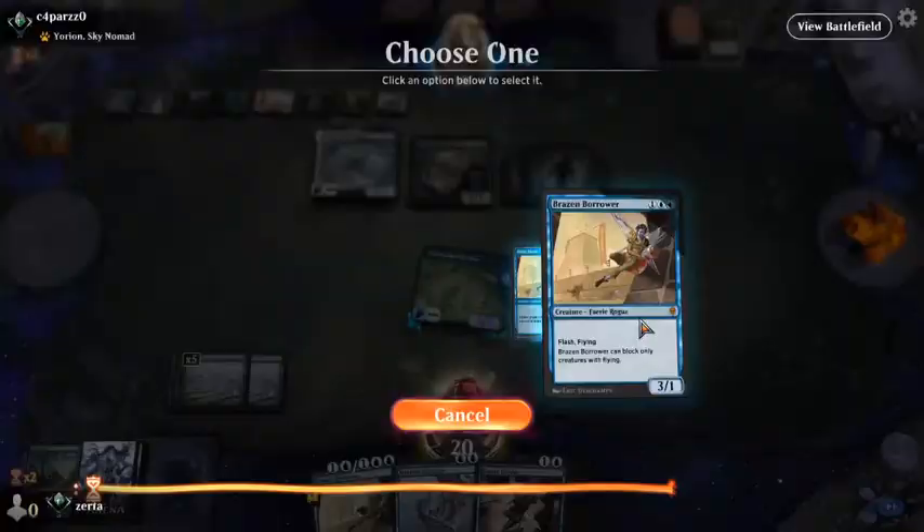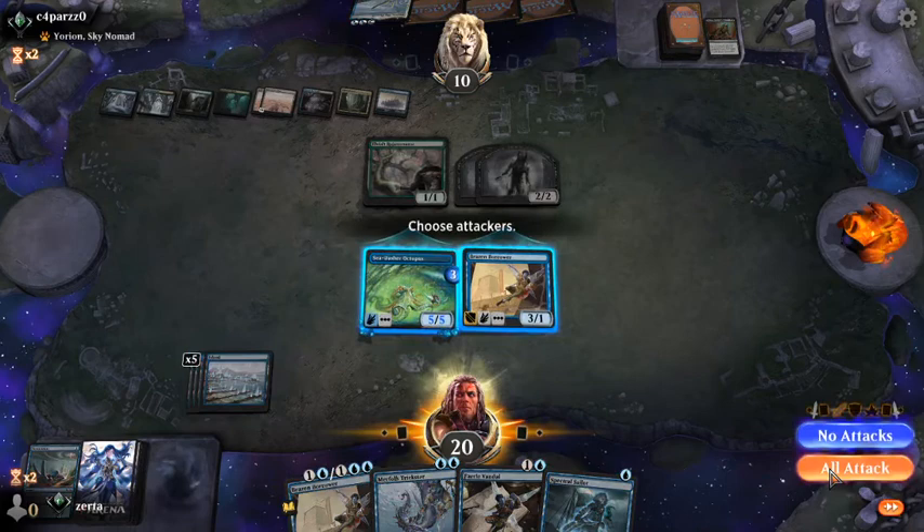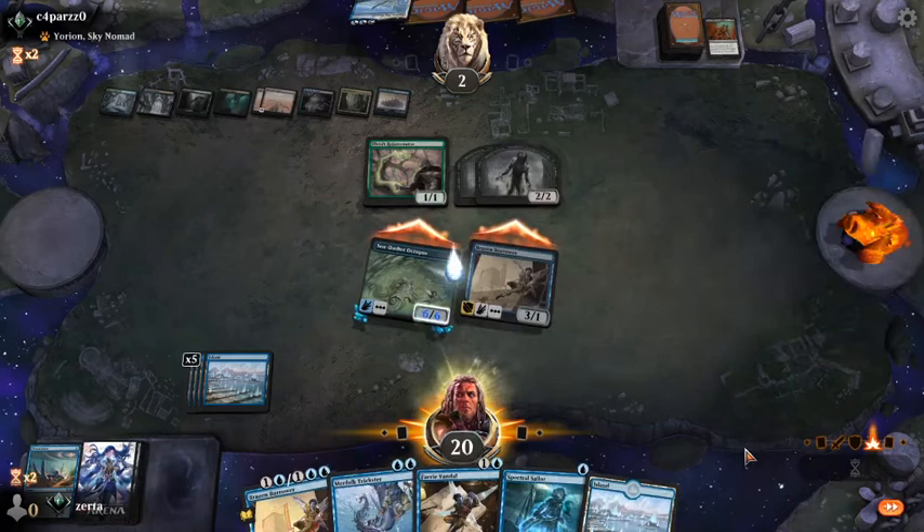Five, six, seven, eight — one point off if I deploy Spectral Sailor and draw a card. If I land — end turn? Yeah. So they have to find a way to deal with both of my fliers.